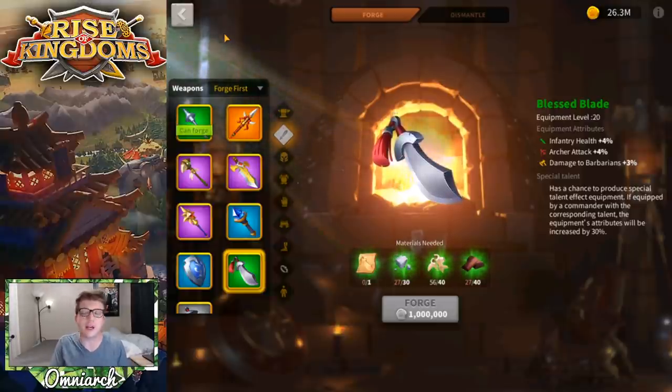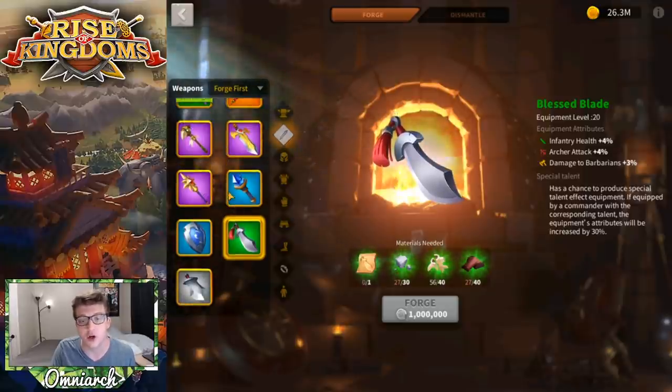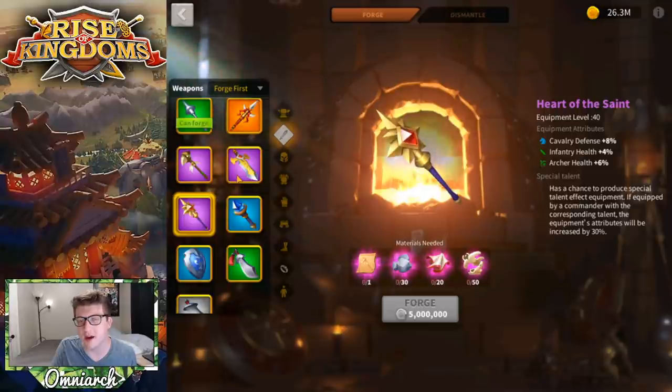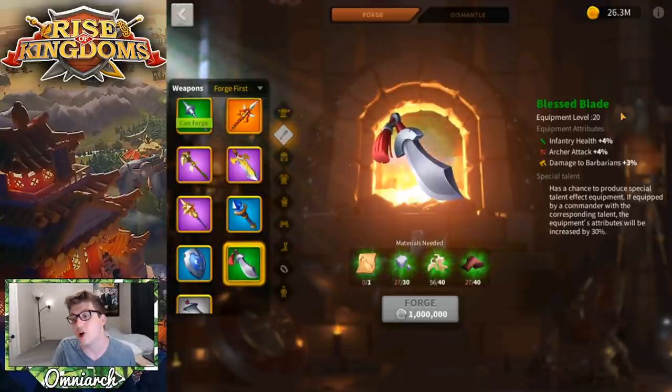I feel obligated to show some equipment recommendations for Esong, though since he's probably not going to be your primary commander, equipment doesn't make too much difference — the equipment you want is for the primary commander. But in the event you're using Esong as a primary: the Blessed Blade is a decent weapon for him, giving 4% archer attack. Golden Age with 8% stats is just straight up better, but for a green item the Blessed Blade isn't bad — and if the bonus pops you get a little extra as well.